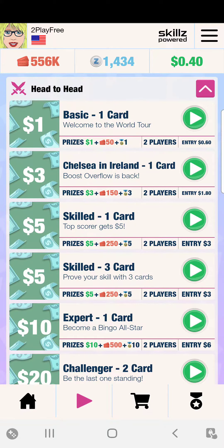If you go into the Blackout Bingo app and look under the head-to-head rounds, the basic one-card game entry is a two-player game. Both players put in $0.60, so $0.60 plus $0.60 is $1.20. Minus the $1 prize that the winner gets, that leaves $0.20 — so in that basic round, Skills makes $0.20.